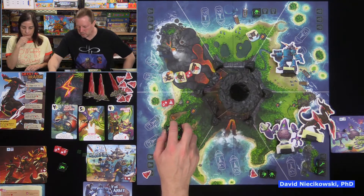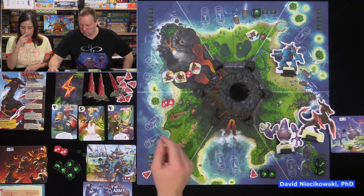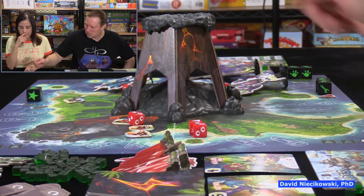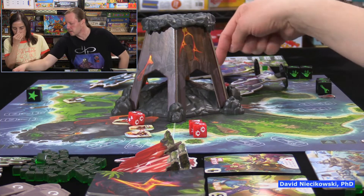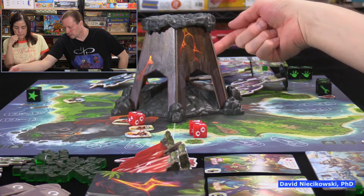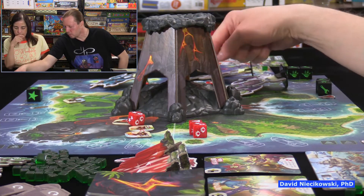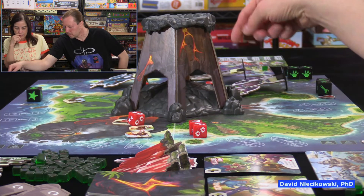Easy mode is pretty easy. In regular King of Tokyo you don't always go for cards — here the idea is to kill the boss as quick as possible, and that's what we did. The strategy is straightforward: attack, attack, attack.